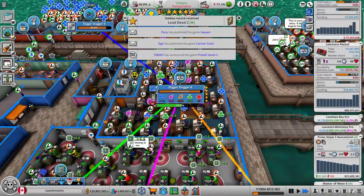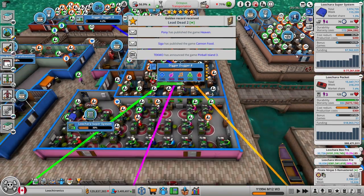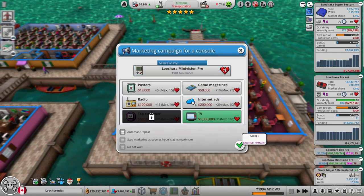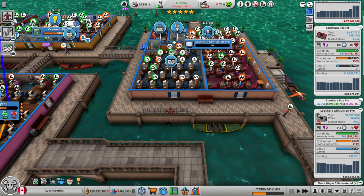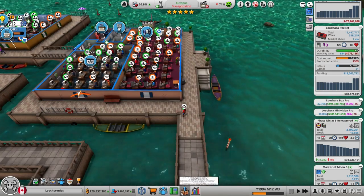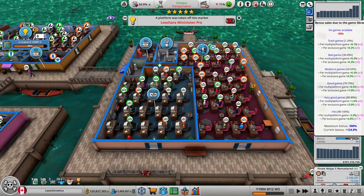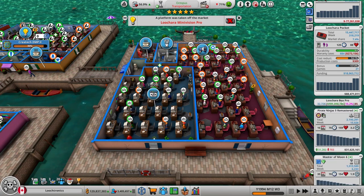We're in the holiday season — you can see how my games are selling better. Consoles: 318,000 a week for Lucera Pocket, 115,000 for the Super System. That's solid. I could market the Minivision Pro, but do I really want to put money into these old consoles? This one I should probably just take off the market — the tech is obsolete; it's only tech level 2. I doubt it's getting many new games for it. Chairbox Pro is up to 125% — it's still selling a bit. Not great, but we'll leave it on there for now.